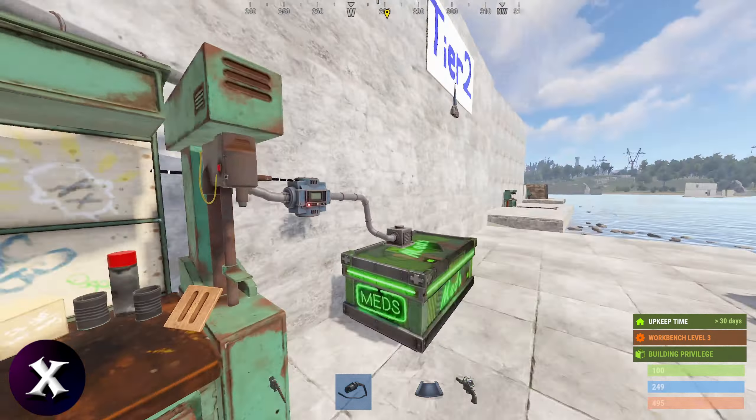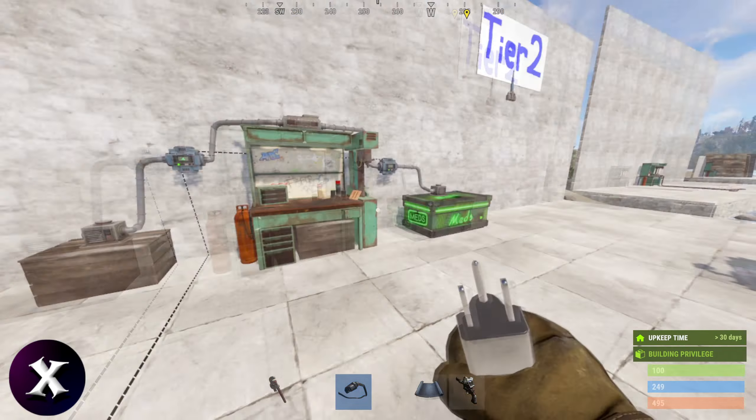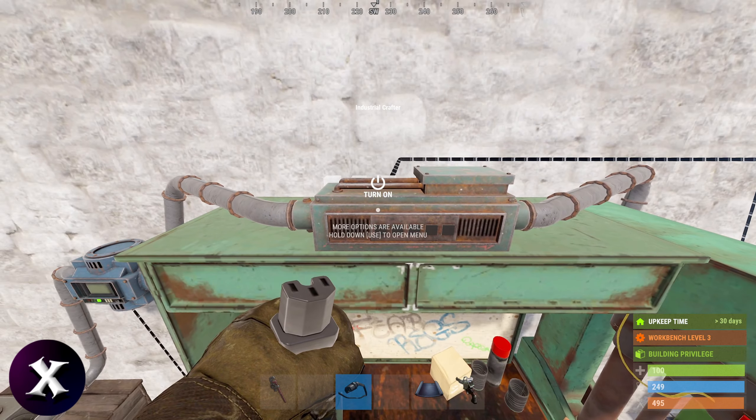One power each and we can turn those on. The crafter itself also takes one power, so raise it to three, pass it through into the power end, and you can turn it on.